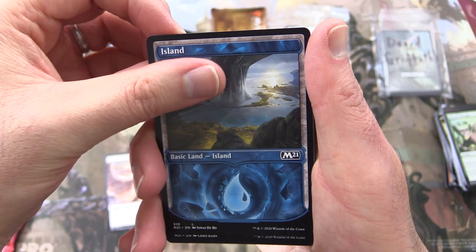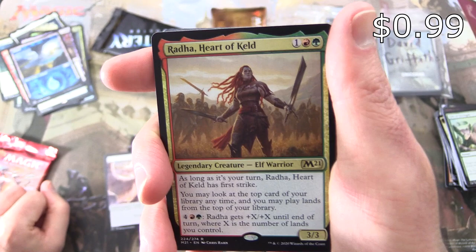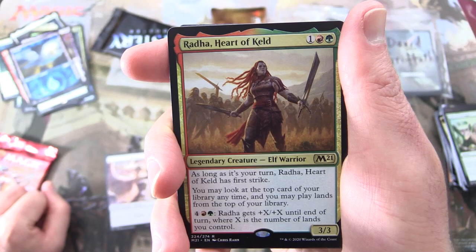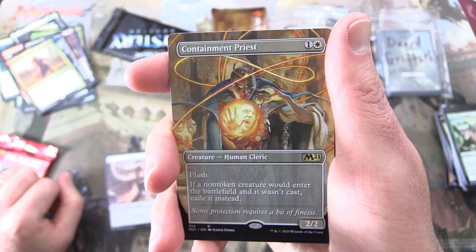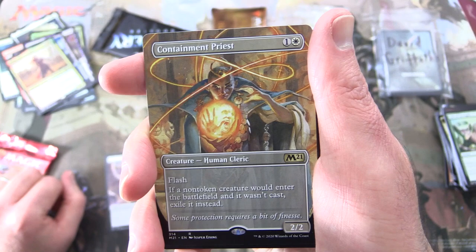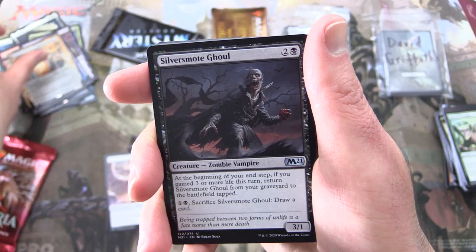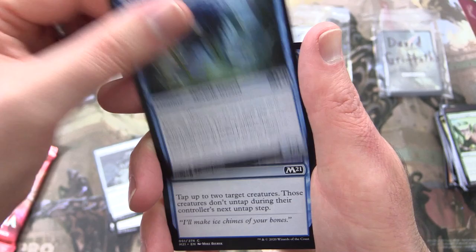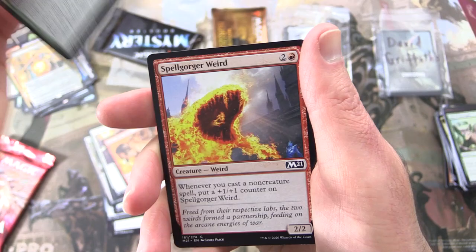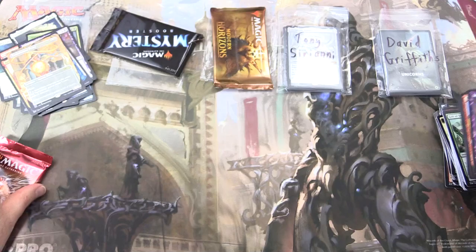On to Core 2021. We got an Angel token and an Island. The rare is Radha, Heart of Keld — Legendary Creature Elf Warrior, 3/3 for three. As long as it's your turn, Radha has First Strike. You may look at the top card of your library any time and play lands from the top of your library. For four red and green, Radha gets +X/+X until end of turn where X is the number of lands you control. And another rare — Containment Priest, Creature Human Cleric, 2/2 for two with the borderless showcase artwork. Flash. If a non-token creature would enter the battlefield and it wasn't cast, exile it instead. Uncommons: Silversmote Ghoul, Tormod's Crypt, Shipwreck Dowser. Commons: Frostbreath, Duress, Radiant Fountain, Keen Glidemaster, Anointed Chorister, Furor of the Bitten, Run Afoul, Spellgorger Weird, and Liliana's Steward.